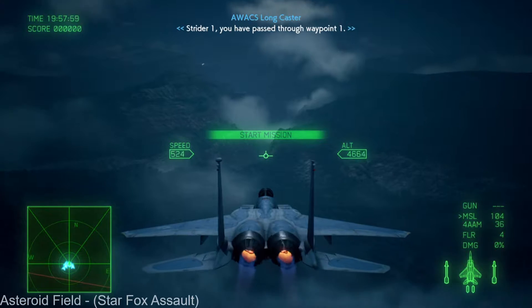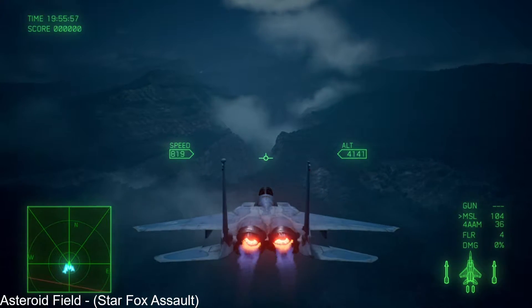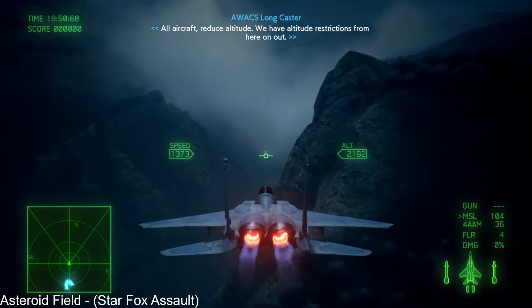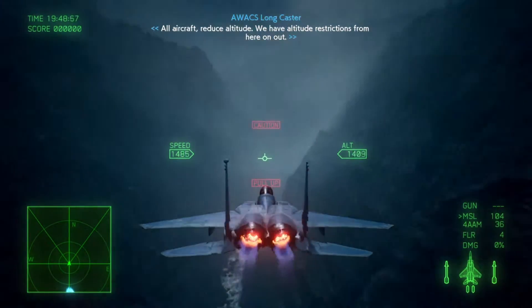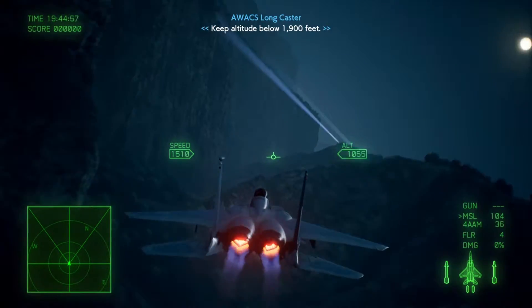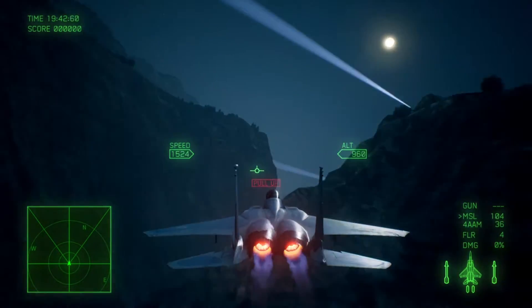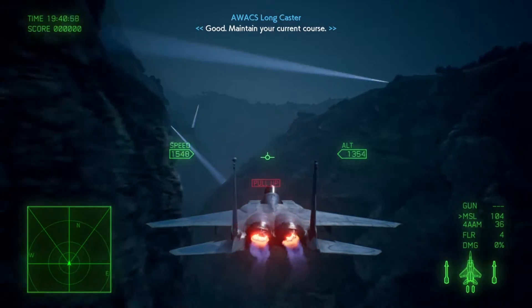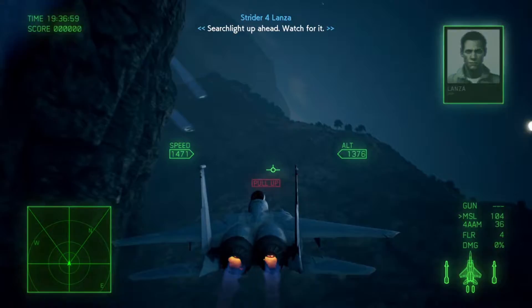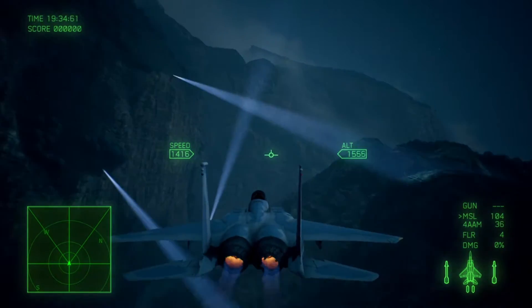Strider 1, you have passed through waypoint 1. No weapons until you reach the enemy base. All aircraft reduce altitude — we have altitude restrictions from here on out. Keep altitude below 1,900 feet. Maintain your current course. Searchlight up ahead. Watch for it — stay out of their sight.